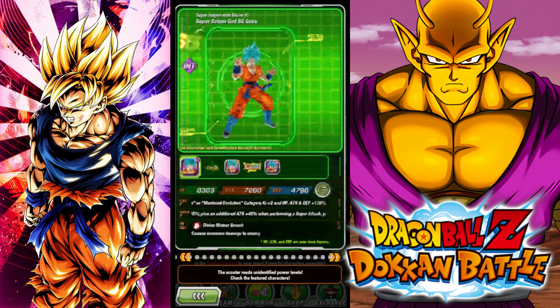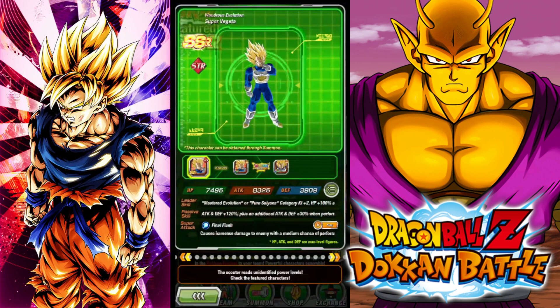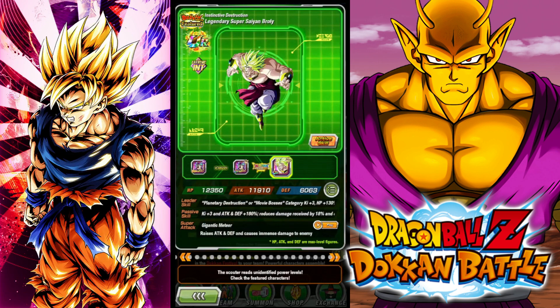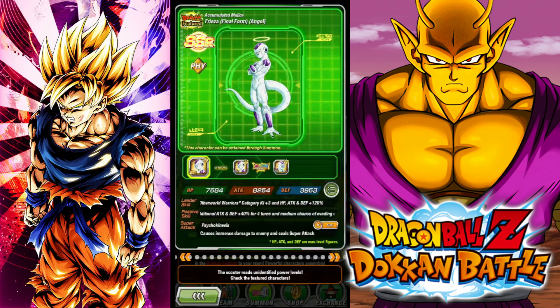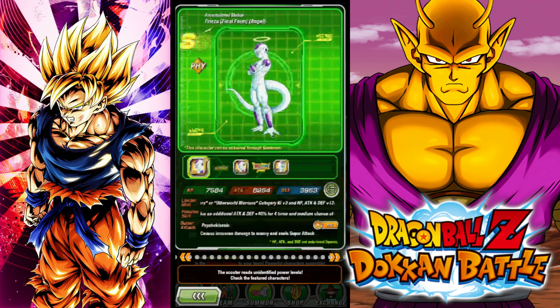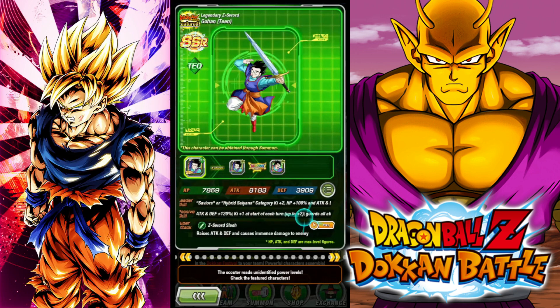Pan's decent honestly. But I think so far the other banner is clearly better. Kale and Caulifla are okay — not really, but sure. This guy can be useful in SBR but he's not that good in more difficult content. Pikkon is useful but okay. Bojack needs an EZA. These two with EZAs could be good — I don't know when their EZAs will come but they both could be decent. Teen Gohan will be sick with an EZA — even without it he's pretty good, so he is definitely a W on this banner.